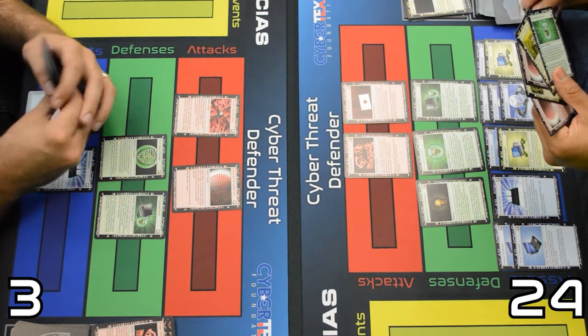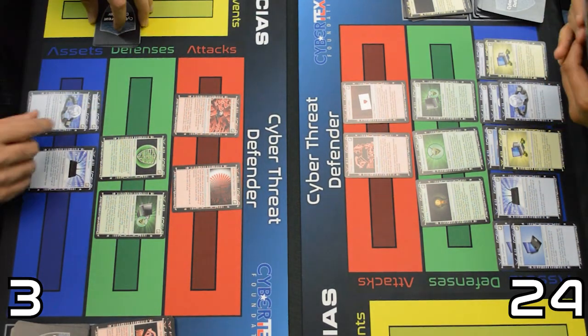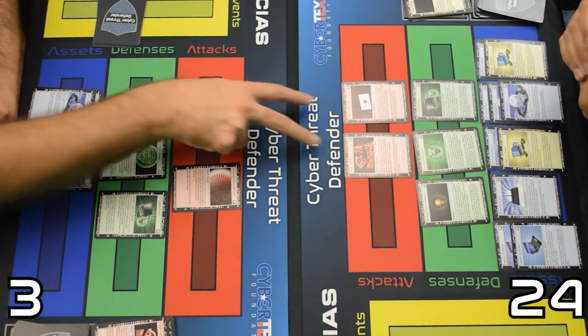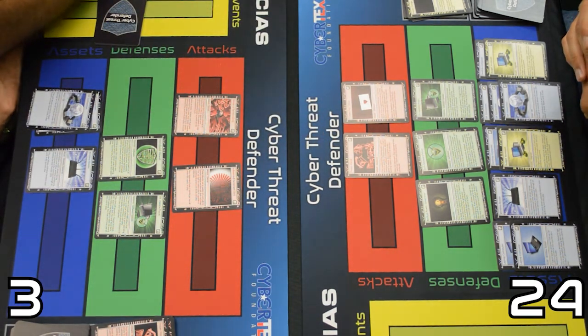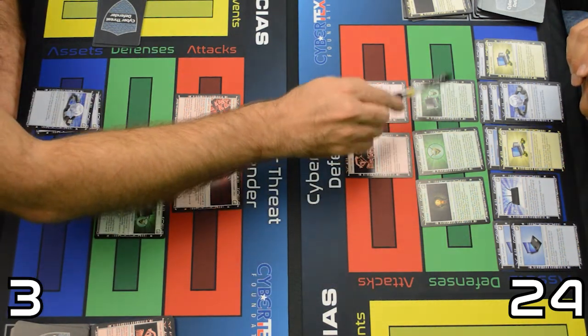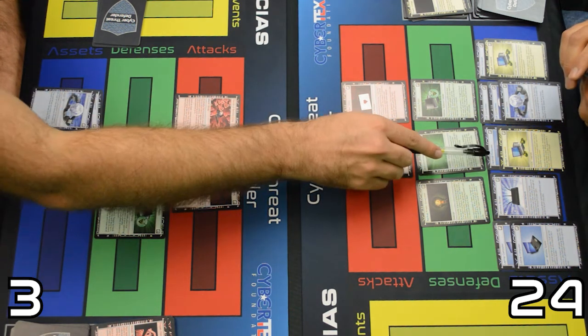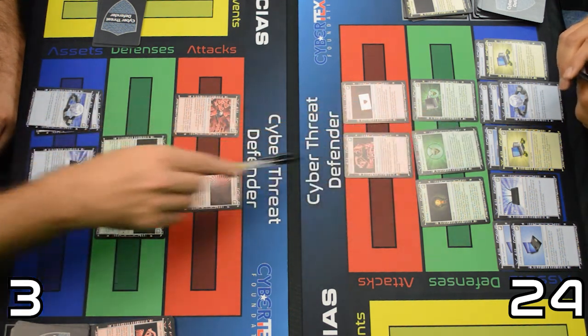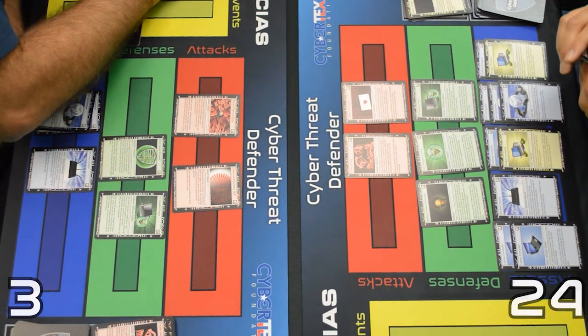That might be the end of the game. I gained two minus two — that's zero points for me. You've gained nine points, but this denial of service stopped one asset from gaining, so you gain seven minus two is five. You're at 29. You're one point away from winning. That's the end of that round, so the denial of service goes away.